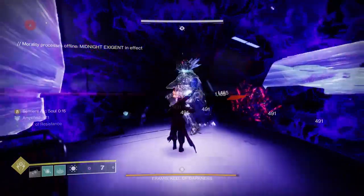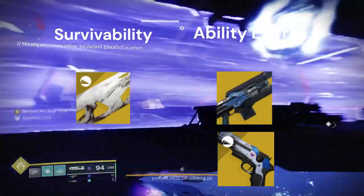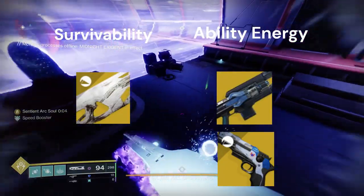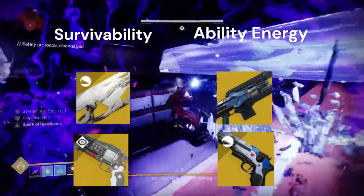If you don't care about survivability, you could just use Coldheart if you want more ionic traces. Traveler's Chosen could also be a good option if you want to use a primary instead of a trace rifle but still want the extra ability energy. And Crimson is good if you want the survivability but don't care about the extra ability energy and don't want to use Ruinous Effigy.